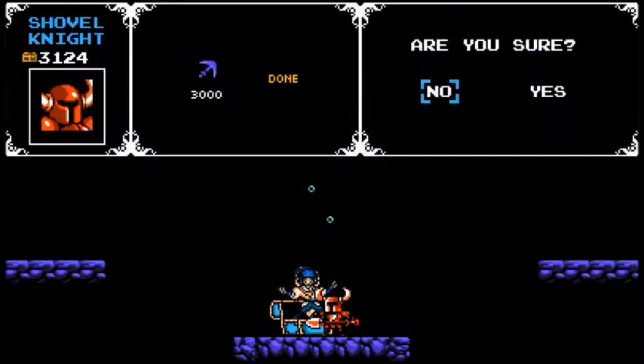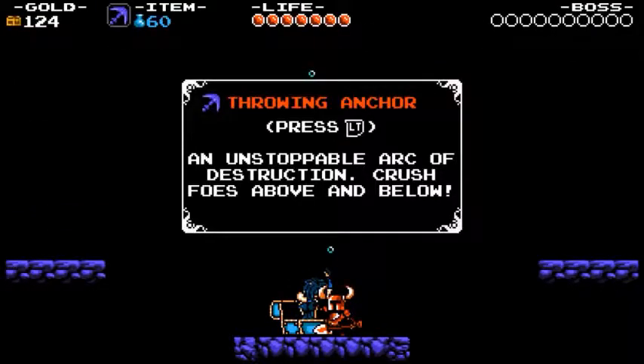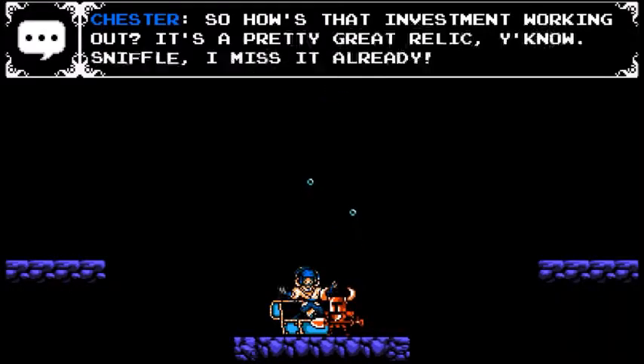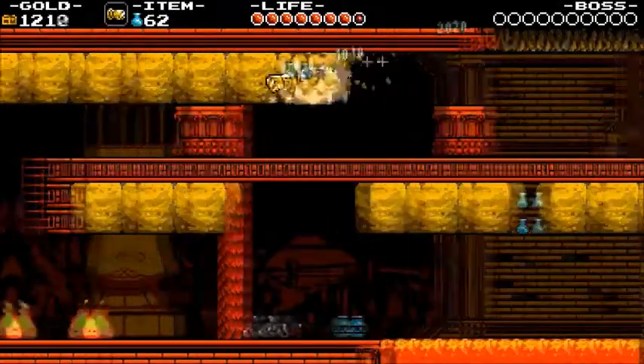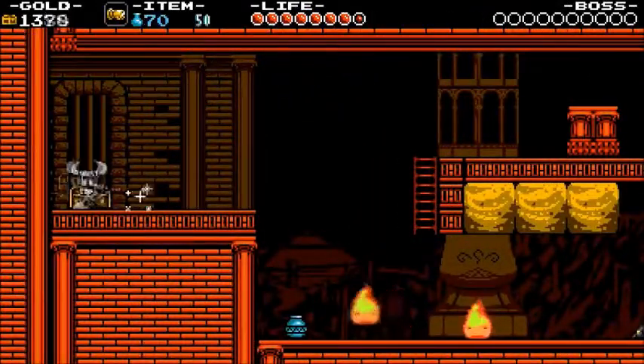For the neutral special, Shovel Knight should use the Throwing Anchor. It's a good attack for a neutral special and I think it would work really well.